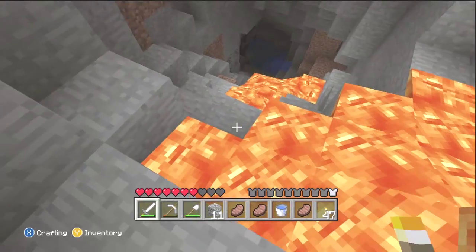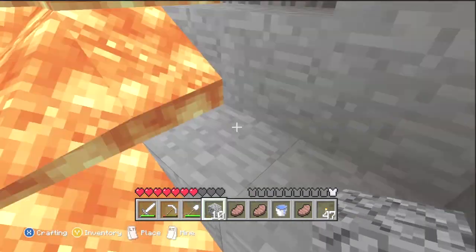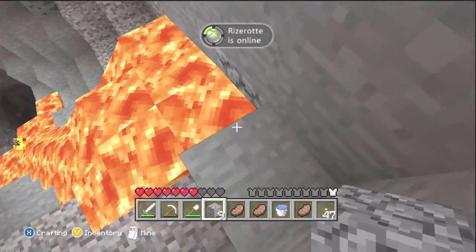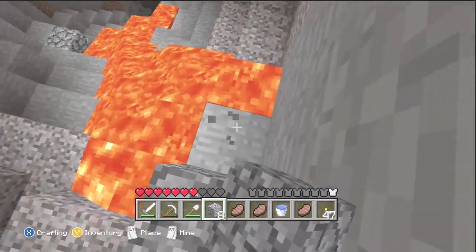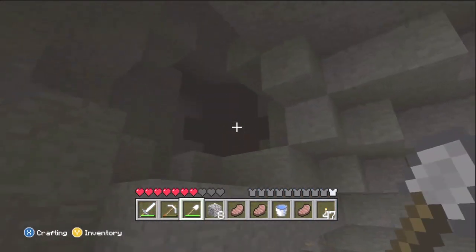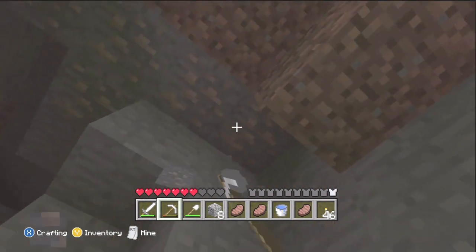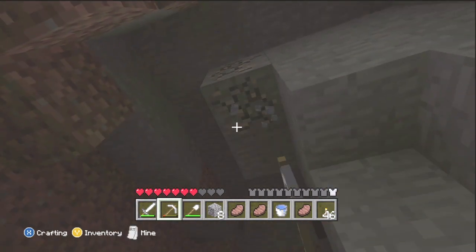There might be another way to go. I kinda want to plug up this lava, even though it kind of ruins it. I thought that was a source. Oh look, we made some stone, you guys. I guess we'll go up here just so I can avoid the lava — it would not be a fun day if I fell into lava. Got a lot of iron here, that's for sure.